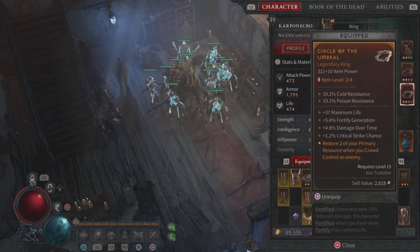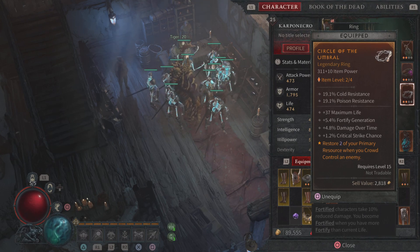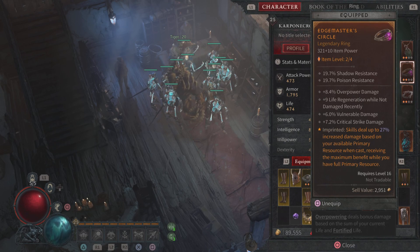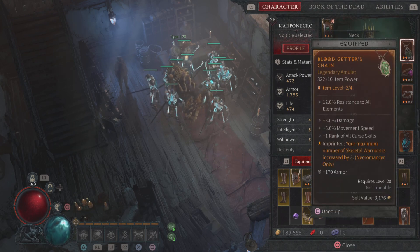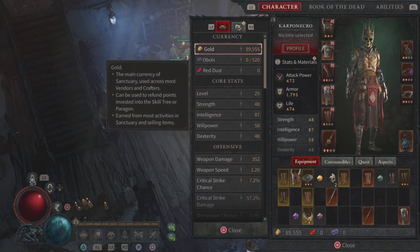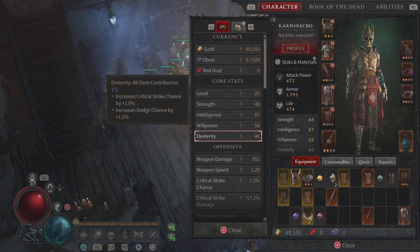We also have our two rings. First, we want to get 2% extra primary resource when we crowd control enemies — and they're always crowd controlled — so we'll be able to use all of our abilities and almost spam them without burning resources. We also imprinted our second ring with: skills deal 27% increased damage based on your available primary resource when cast, receiving maximum benefits when you have full primary resource. For our necklace, we went with the imprinted Aspect: your maximum number of Skeletal Warriors is increased by three. That's how we get this huge army — it can only be increased by two if you put it on your weapon, so I went with the amulet to get the maximum dark army.